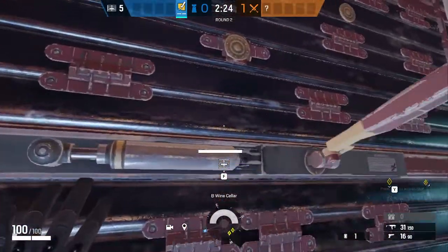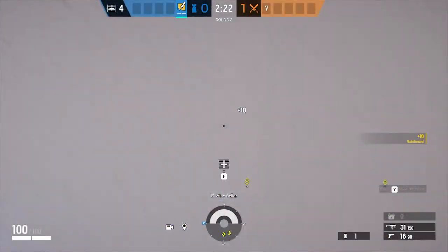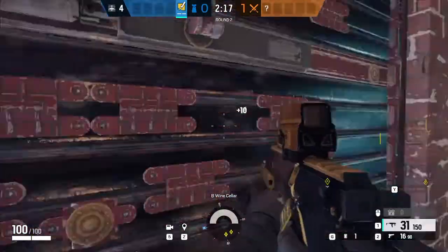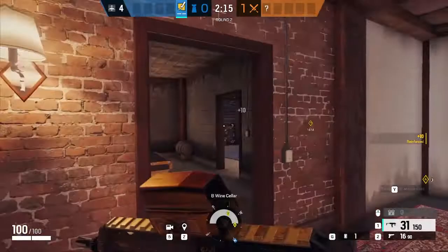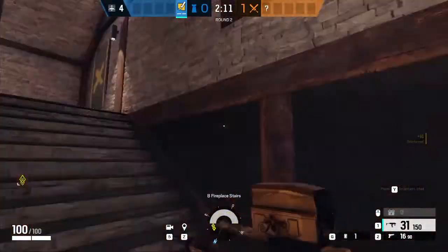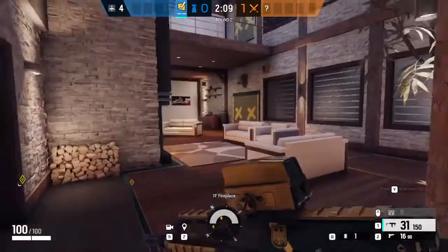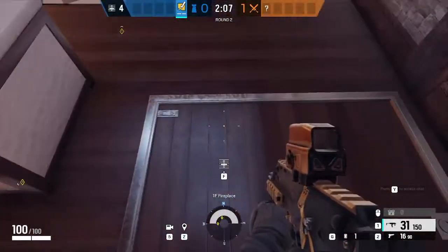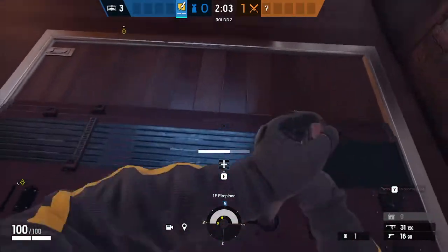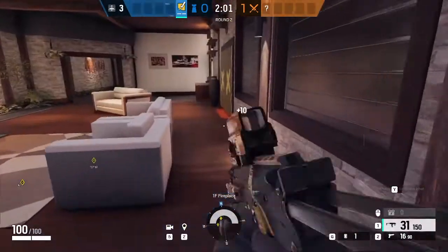Once you have these reinforcements, you're going to want to use those hatches. One hatch you can get in, and one hatch is going to be in the main area — in the main living space by the fireplace. So you're going to want to reinforce this hatch.